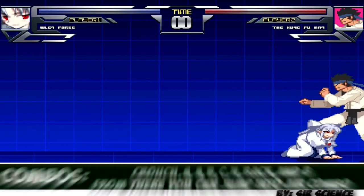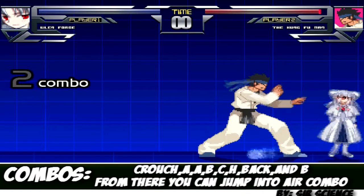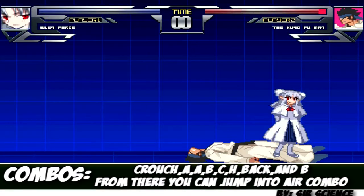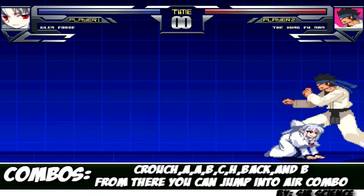A couple of combos that can come in handy: duck down at your opponent and use light, light, mid, heavy, and then heavy again, and then back and mid. From there you can actually jump into the air and perform a combo. I'm going to try and demonstrate that for you right now.